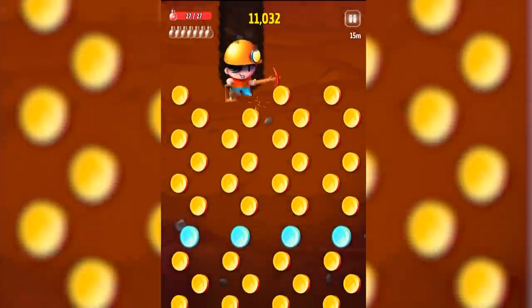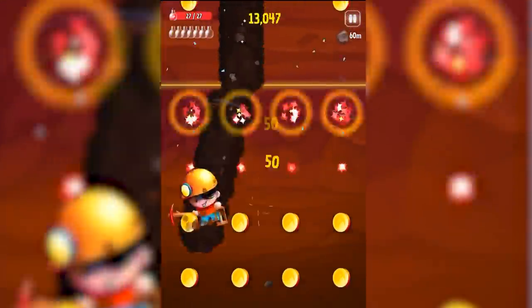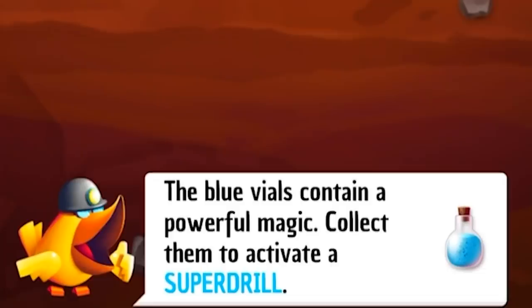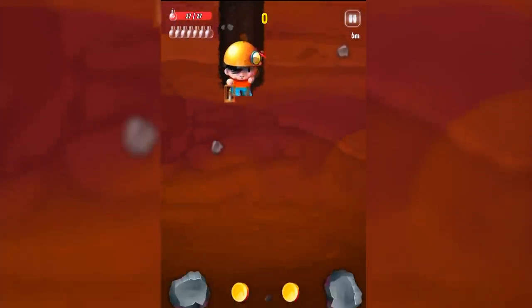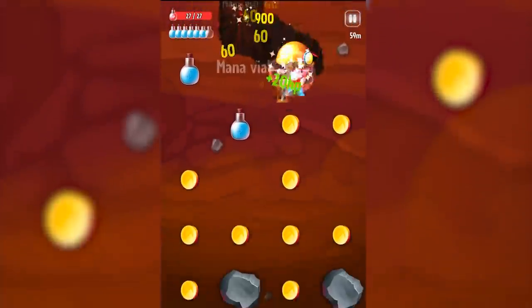I think I made it to the bottom so I should get extra coins here. It's a little bit faster to drill. We've leveled up again so we get more energy and more diamonds. Blue vials contain a powerful magic — collect them to activate a super drill. There's a lot of blue vials. And a red vial.